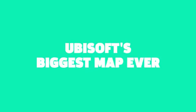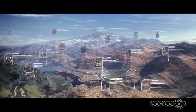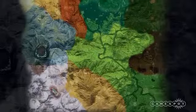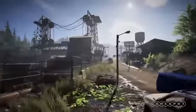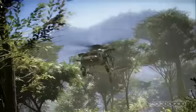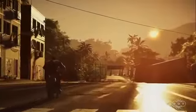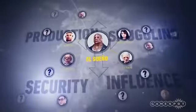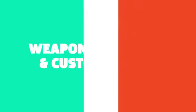Number one: Ubisoft's biggest map ever. Wildlands is set in Bolivia, and Ubisoft says it's the biggest world it's ever created. Thanks to a report at Polygon, we've gotten our first look at the map, and yeah, it's pretty huge. It covers 21 different regions across the country, and the 11 different biomes range from mountains to jungles to swamps to Santa Blanca encampments. With 26 different bosses to take down across the map, there's plenty of opportunity to explore and shoot.